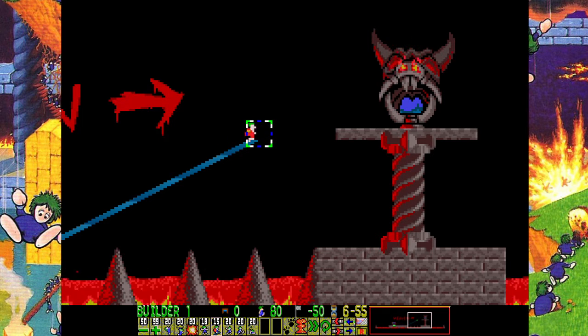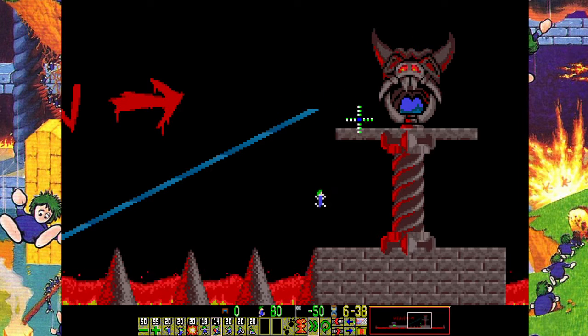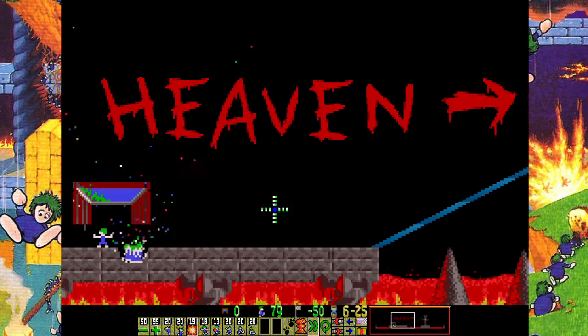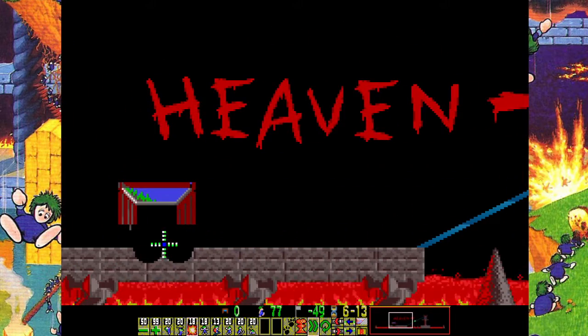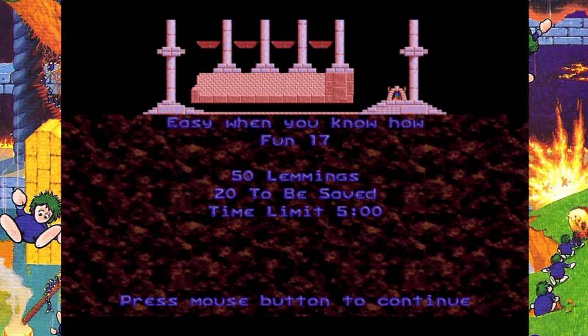This isn't the most exciting thing in the world, but you should only need one more builder after this. There we go — now they should be home free. I'm going to bomb the blocker, they'll move on to the exit. Easy when you know how.